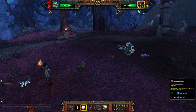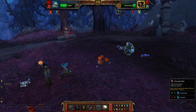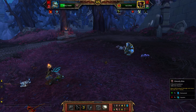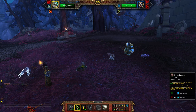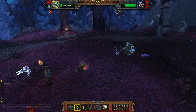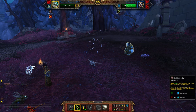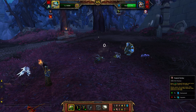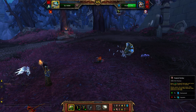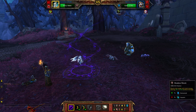Ghostly Bite, Ghostly Bite. Bone Barrage. Turn them Rabid, and then Shadow Shock.